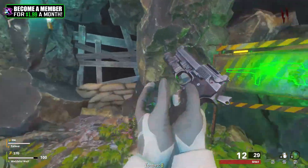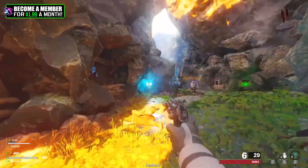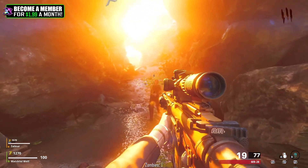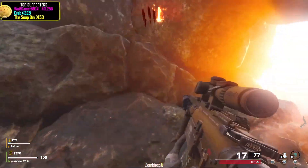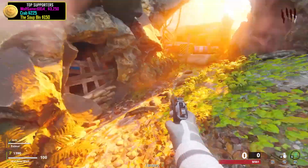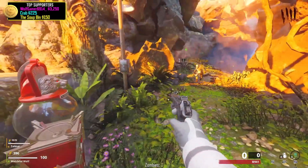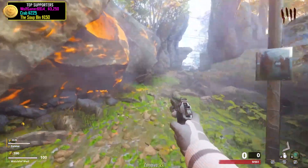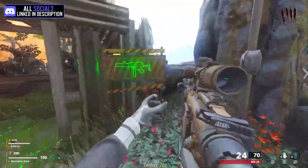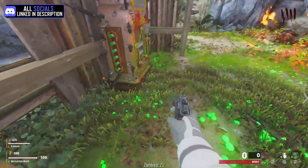I'm opening the first door. The pistol kind of blows to be honest — it's an M9 though. Six shots and a knife it seems, but there is definitely a soul box here. I wonder if we're not supposed to be filling it up yet. No gobble gums on this map. I did play this map a while back — I found a part, it was pink, it was a tube.